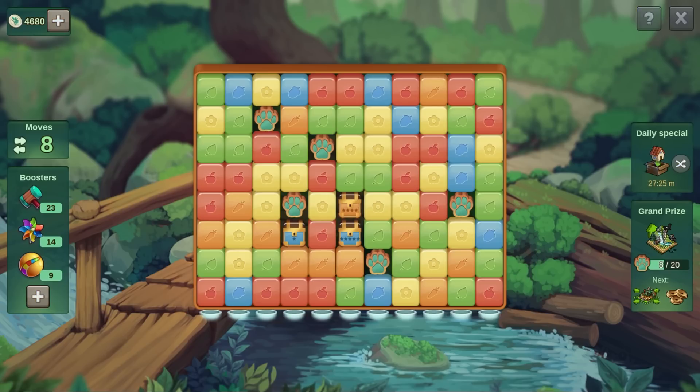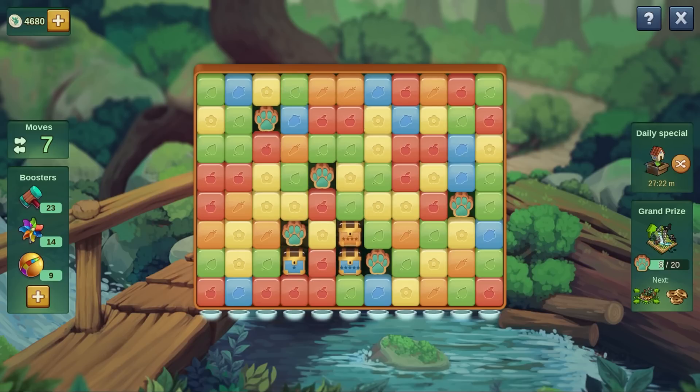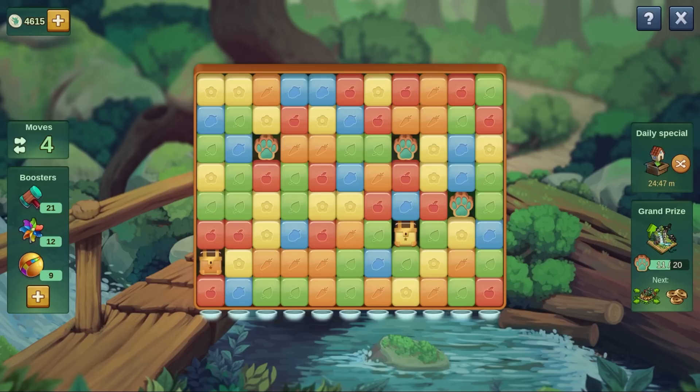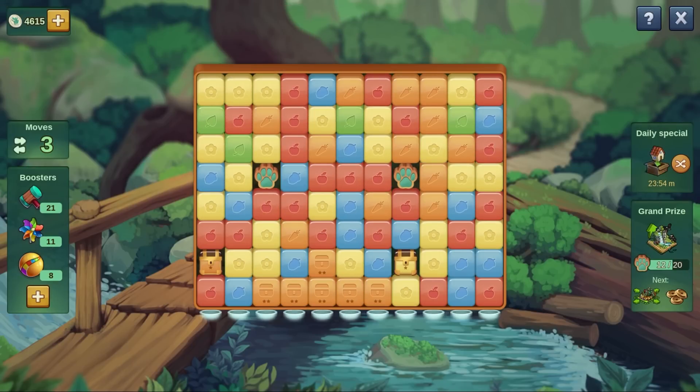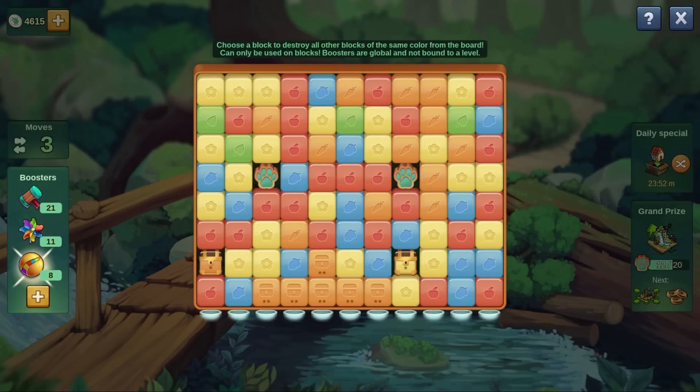To solve complicated situations you have 3 special items at your disposal. The hammer allows you to remove a single block. The windmill turns the 4 surrounding blocks into the same color. And the lightning removes all blocks of the selected color on the board. If you use these items you will not lose a move.